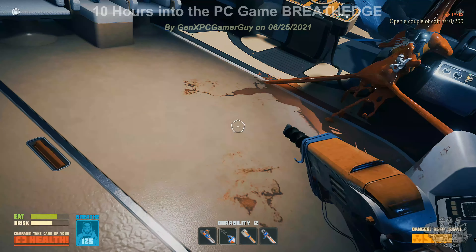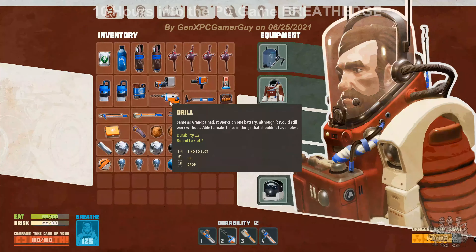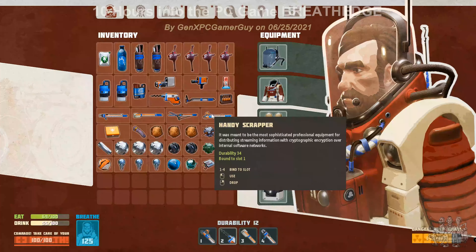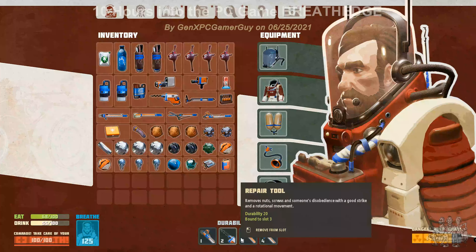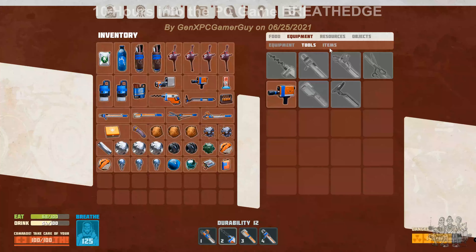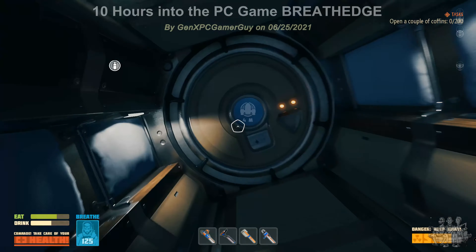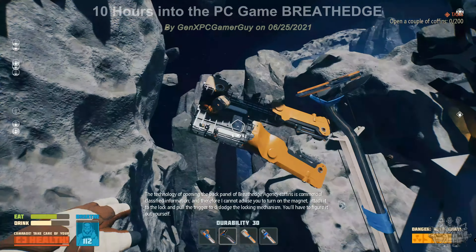Just looking at the construction kit — doesn't seem to be usable. Looking over some items here. Oxygen generator — that's what's used to refill those bags out there. Let's see if we can use the new tool. The technology of opening the back panel of Breathedge Agency coffins is commercially classified information, and therefore I cannot advise you to turn on the magnet, attach it to the lock, and pull the trigger to dislodge the locking mechanism — you'll have to figure it out yourself.